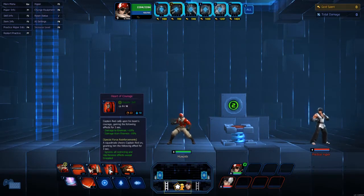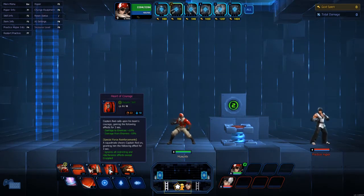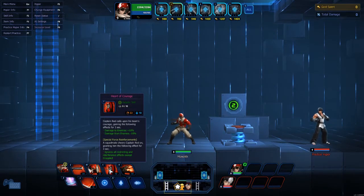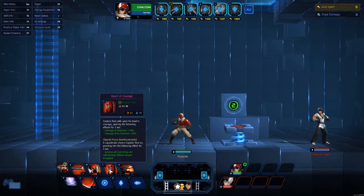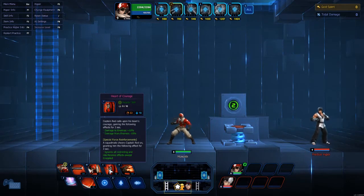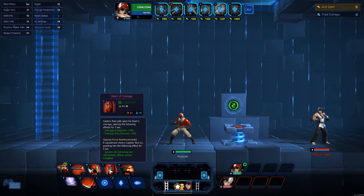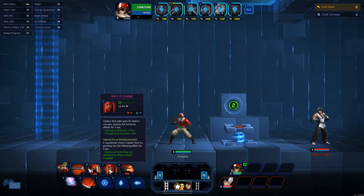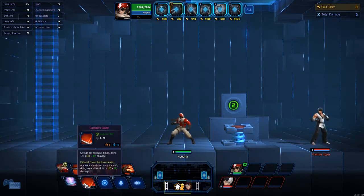His E, Heart of Courage — Captain Red calls upon his team's courage, gaining the following effects for three seconds: additional 10 percent damage to enemies, and damage from enemies is reduced by 10 percent. Now if you have the Special Force Reinforcements passive active, it ignores all restrictions and interference effects except for grapple. Pay attention to that — you can be grabbed. If Sonya comes at you, you can be grabbed. If Perseus comes at you, you can be grabbed and you're probably going to go flying.